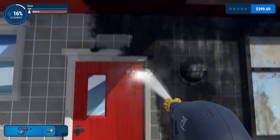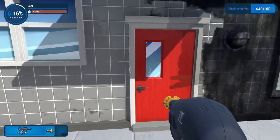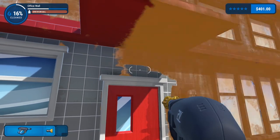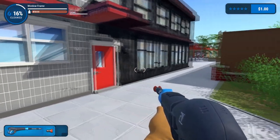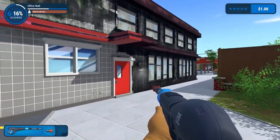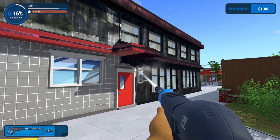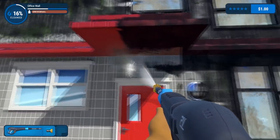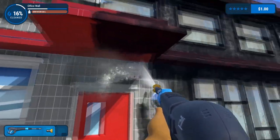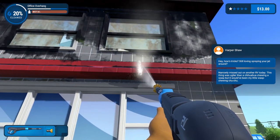Good news - once we get this door done, that's 400 bucks. That means we can get our extender. I'll probably buy the short extension as well. And there we go - how far can we go? I was hoping for a little bit further, I gotta be honest. I was really excited to see how good this thing is, and it is not good. Only gonna use this thing for the fine details. Nearly missed out on another RV today - this thing is uglier than a chihuahua chewing a wasp, but it would have been my little wasp-chewing choo-choo.